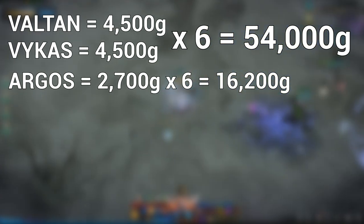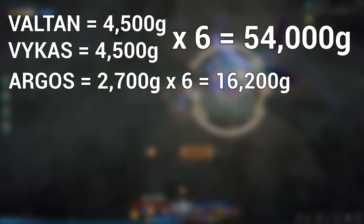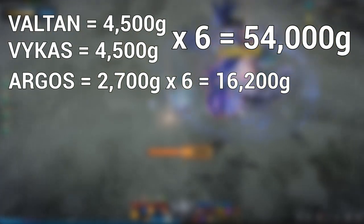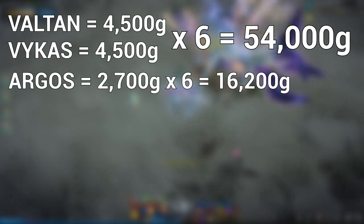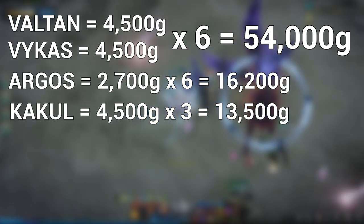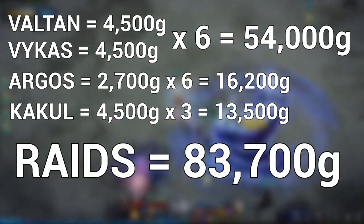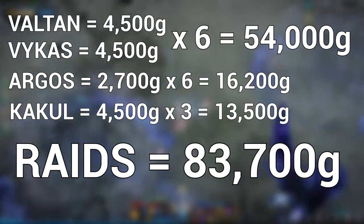After you make your relics at level 2, you can stop buying Clown boxes, which on my 3 1475+ characters would add up to 4500 gold per character, which is 13,500 gold overall. When we add everything up, raids will net you 83,700 gold per week.